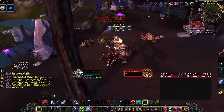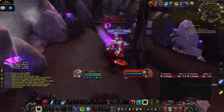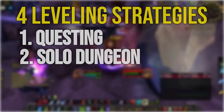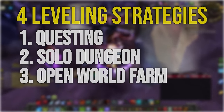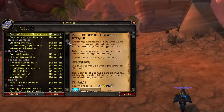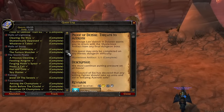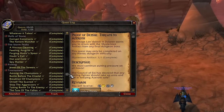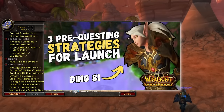Let's take a look at the different strategies we have available to us. We have four different leveling strategies that are all viable: questing, solo dungeon farming, hyperspawn farming, and dungeon farming. Before you get started on any route, you can prepare your quest log before the expansion is released in order to jumpstart your leveling, and if you want to know more about what quests to prepare, I have three different routes you can check out in my pre-questing guide video.